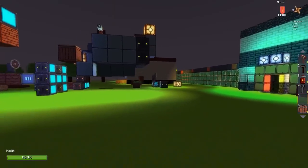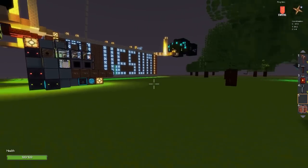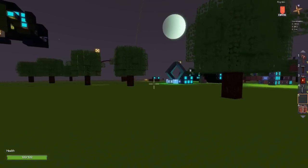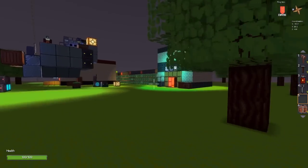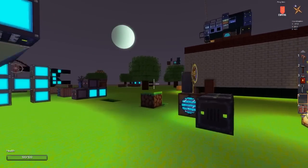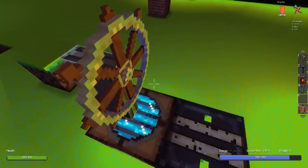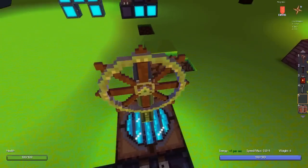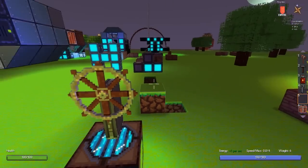Hey guys, welcome to another devlog. I haven't done one in a while so I thought I'd catch up a little bit, especially because we've got quite an interesting new feature. You may have noticed on the server list we've got a test server called 'physics test server', and that's because I've recently added within the test builds a physics engine. It's called Bepu Physics, but it's like the same as every other sort of physics engine you encounter normally in a game.